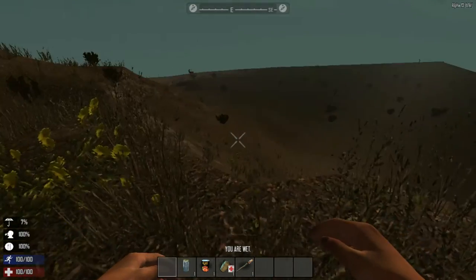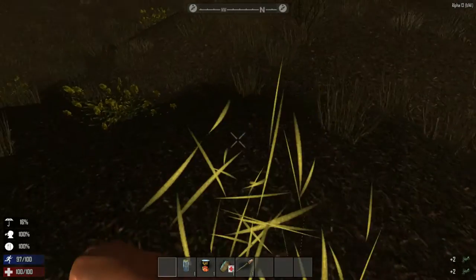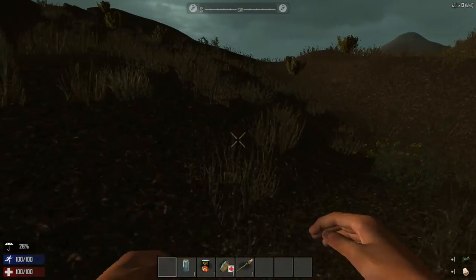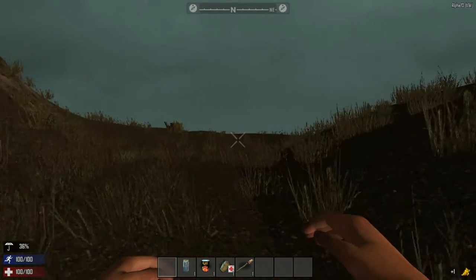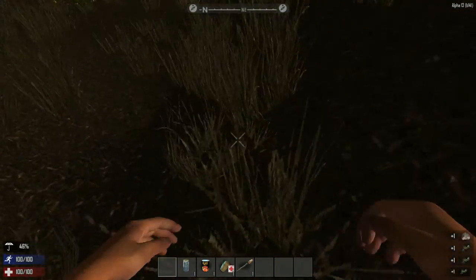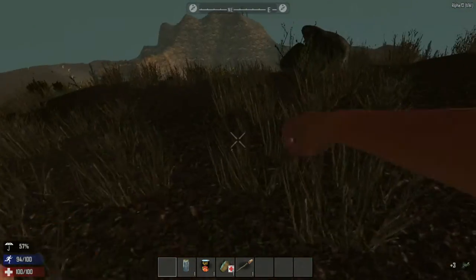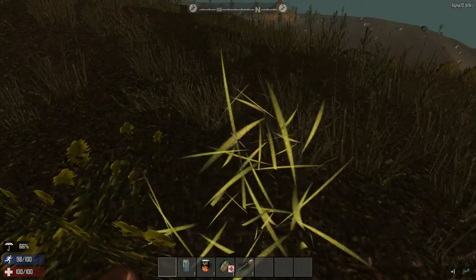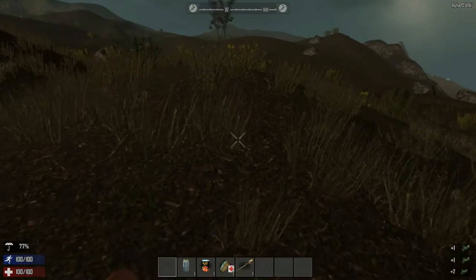Hello everybody, welcome back to another wonderful day of Charlotte Wars adventure in Seven Days to Die. Where are we? What's going on? It's raining. I need to find a rock. Let's pick up some goldenrods. Getting wet — oh, here's a rock. That'll be for our first tool. Let's just keep collecting grass fiber as we go. Alpha 13 is here, folks!